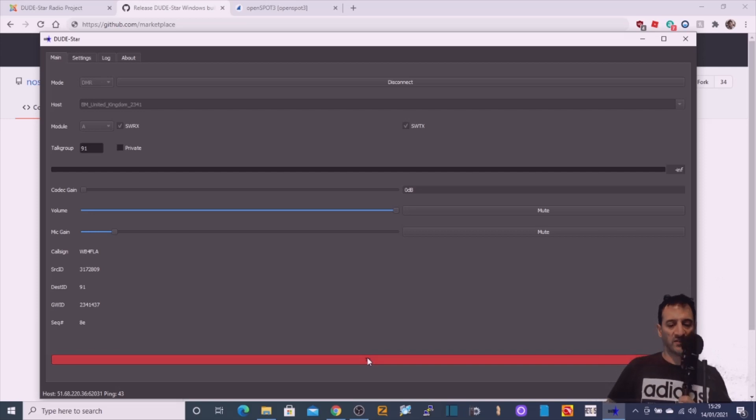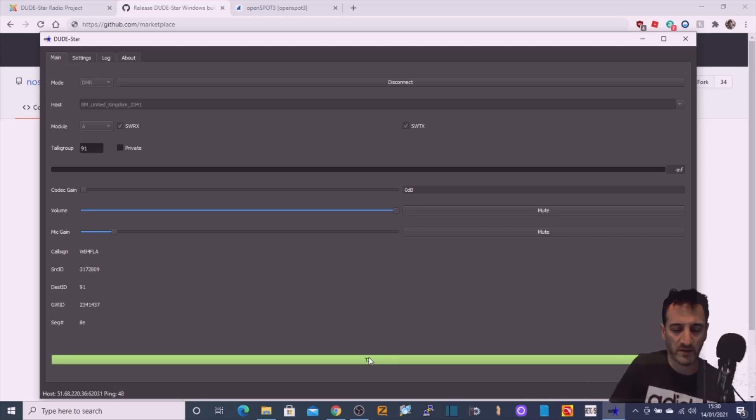Just thought I'd give it a test. I've got my RT3S in the background — you might get an echo. Get this thing up and running — it's called DudeStar. It's very quick to set up. Thanks very much for the comeback. I'm going to keep playing around with the settings here — it also does DMR, D-Star and Fusion. I'll have a little play and then come back later. Thanks very much M0FXB.